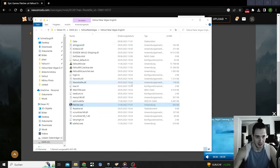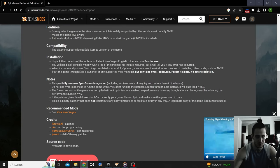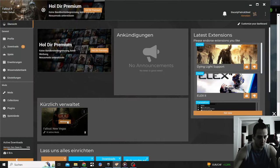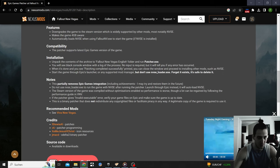Now we can download the New Vegas Script Extender. The instructions say: unpack the contents to your game folder next to the EXE and run the patcher — you'll see a black console window. It will tell you if an error occurred, which did not happen. When done, 'patching completed successfully' is printed. You can then close the window and proceed to install mods such as the New Vegas Script Extender. I'm using Vortex, and when I switch profiles it automatically tells me it wants me to install the script extender.